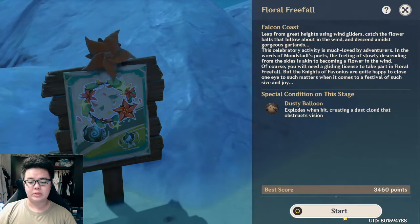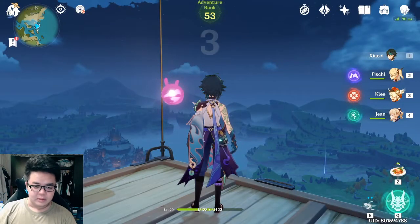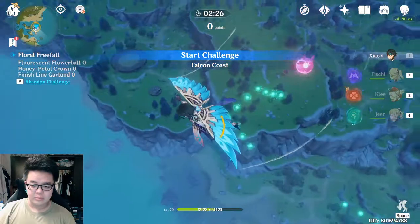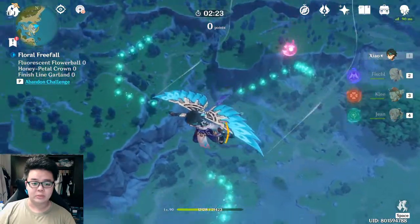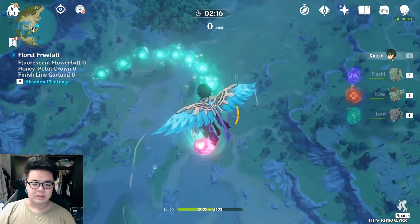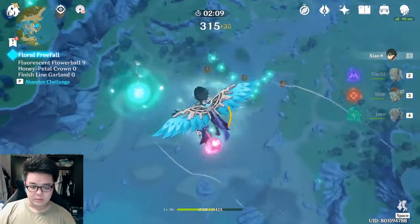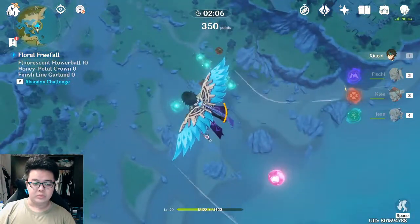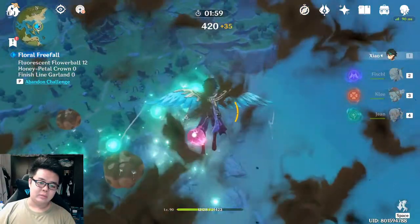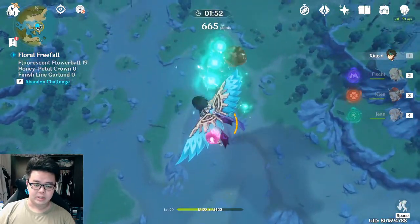The dusty balloons you don't want to touch because they obstruct your screen and make it muddy. To begin, just walk off the platform — you'll be seeing these green particles. If you've been doing your Crimson Wishes, you should be seeing this quest quite often. So you have to collect these particles. Avoid the brown ones — what you want to look for are the flower ones, they give you more points.